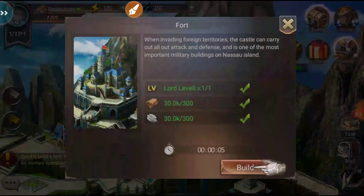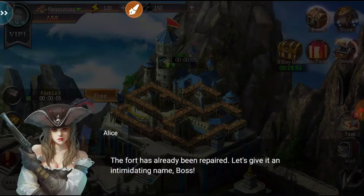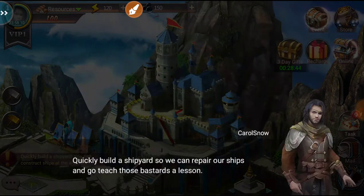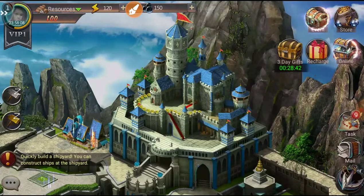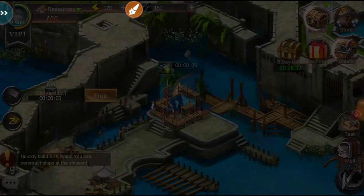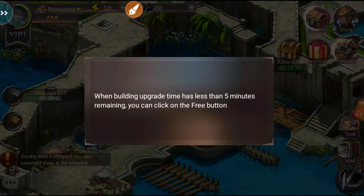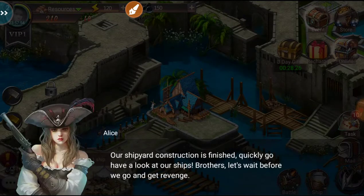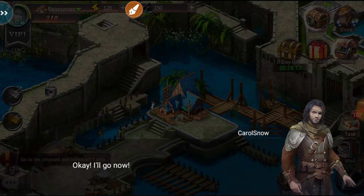We're going to build up a fort — it's going to take five seconds. This game looks a lot like Oceans and Empires. When building upgrade time has less than five minutes remaining you can click to finish free. Our ship construction is finished — the game says 'quickly go have a look at our ships brothers, let's wait before we go get revenge.' Okay, going now.